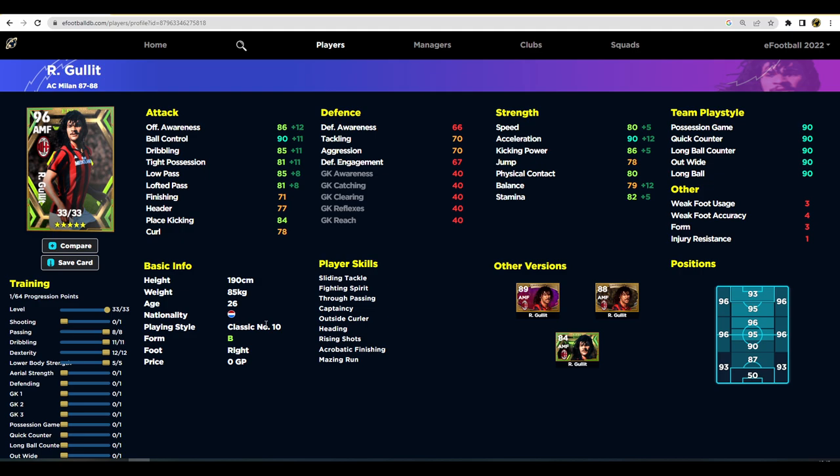Gullit is such a big player — if you're playing him as an AMF you need to have that balance pretty locked down. We could take two from lower body strength and still have 80 stamina and 78 speed, and pop one more in to get 80 balance, 87 offensive awareness, and 91 acceleration. I think that's a very unique Gullit build if you don't shoot a lot. With his player skills, his height — you don't need to worry too much about his physical stuff. The balance is a big one with this card, trust me.